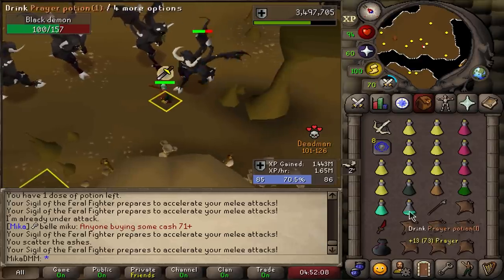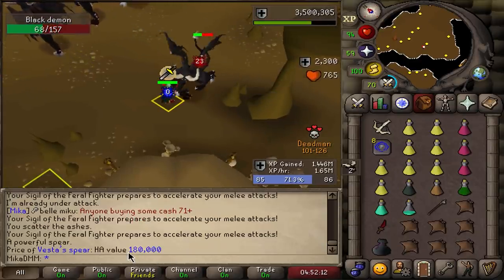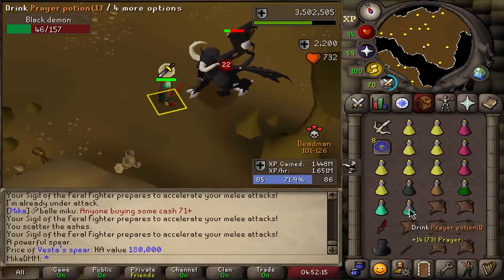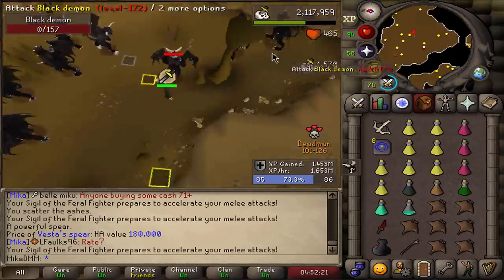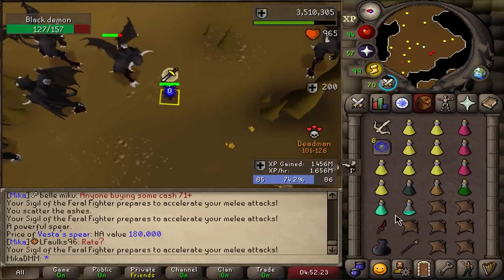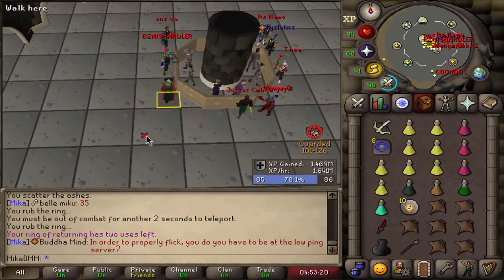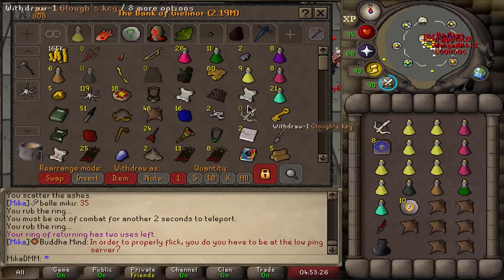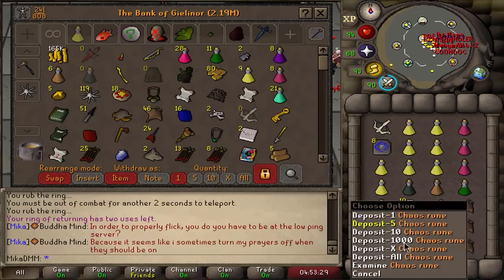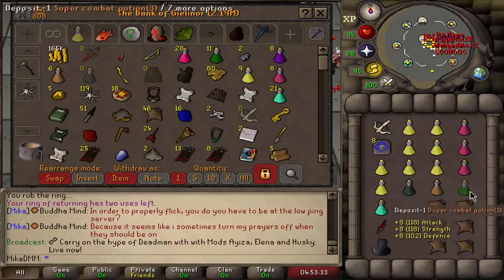It is impossible — every time I complain, it is like the worst thing you can get. The worst PvP weapon you can get. Really, right at the same time as I'm just complaining? I really don't believe it. I'll just chuck it in the deposit box, honestly. It could be a VLS, it could be a Zuriel's staff, it could be throwing axes — but I get a Vesta's spear, man. It is what it is.